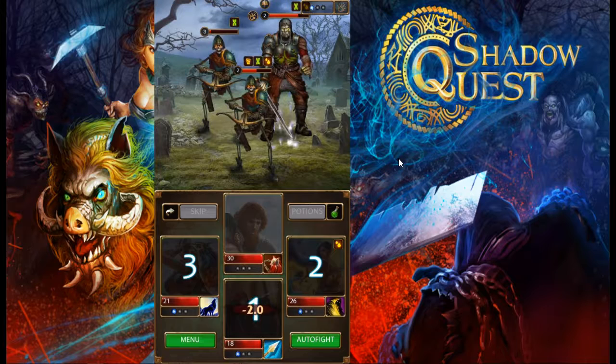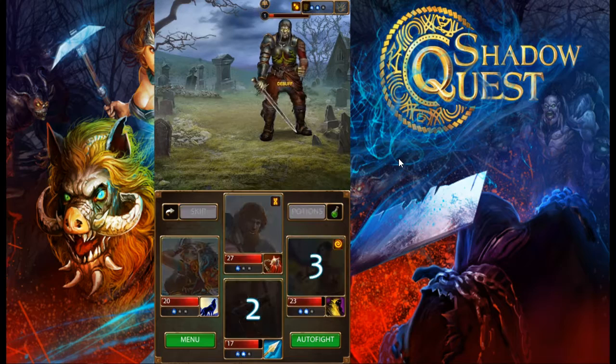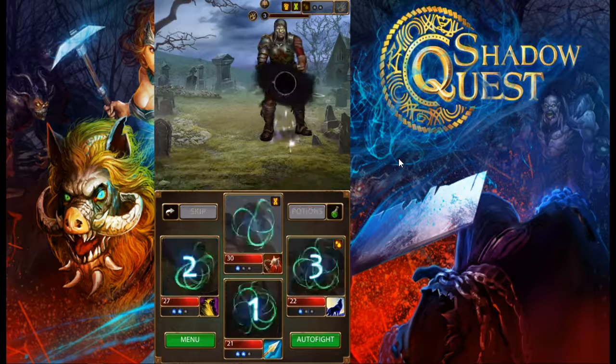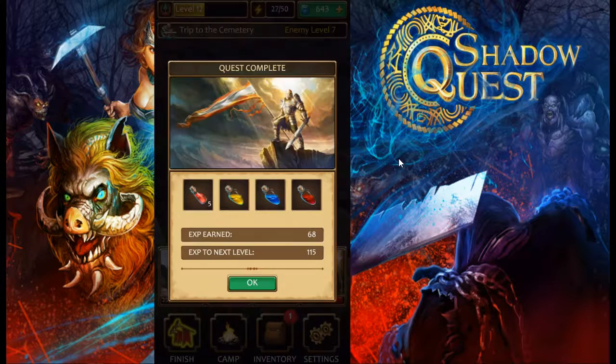You want to focus on their main stats. Mage users are intelligence-based so you want to buff their intelligence to make their damage stronger. The archer is dexterity-based and the warrior is strength-based. We swap our shaman over to the right, she throws out her magic dot, and it kills the enemy — also slowly giving us a health boost. We're pretty much full HP and have conquered this dungeon.